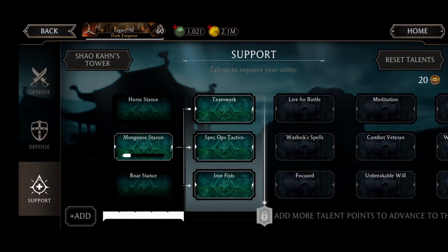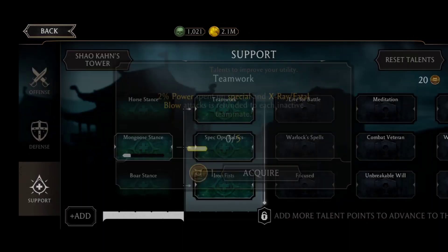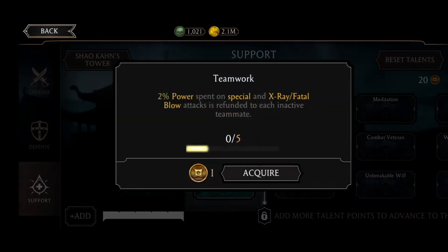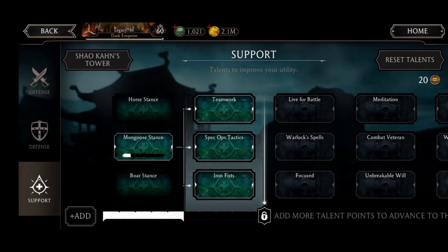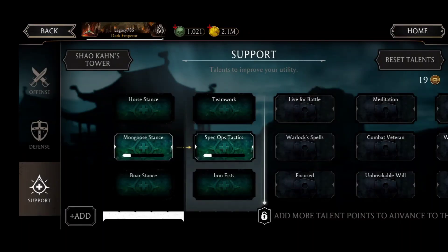Teamwork — 2% power spent on special and X-Ray attacks is refunded to each inactive teammate, which is very little. Special Op Tactics — teammates who tag in gain 4% increased power generation for 10 seconds. Iron Fist — all unblockable attacks generate 1% more power, which is like nothing. Teamwork is not good for me since I don't do X-Ray attacks often. Iron Fist's 1% is too low. I'm going with Special Op Tactics since it looks the best option here.